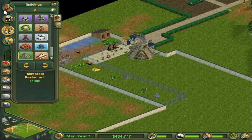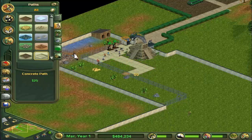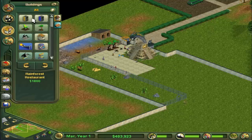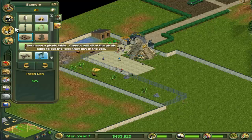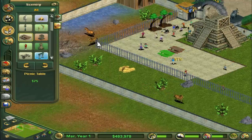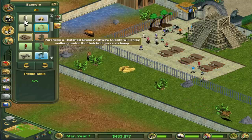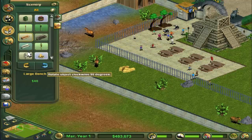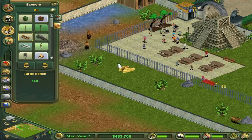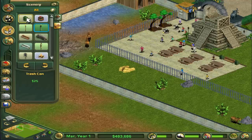We can make the path a little bit bigger still, just so we have more area for the guests. There's a picnic area for them. Let's go to benches and put some picnic tables here for the guests. Then they can come and sit at the picnic tables. We can put a bench or two here as well — this gives a lot of areas to sit.